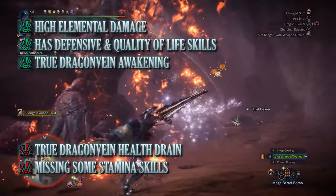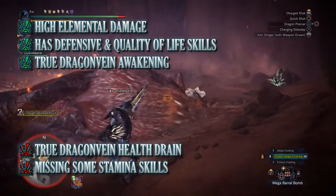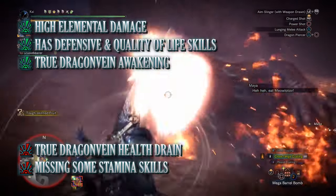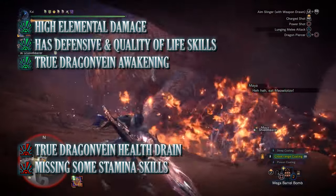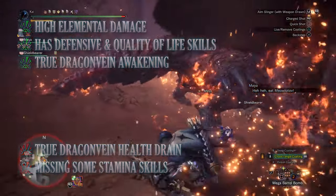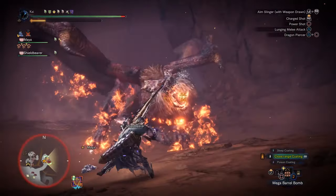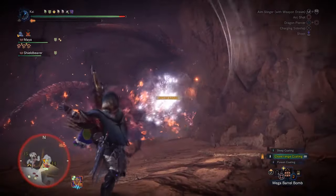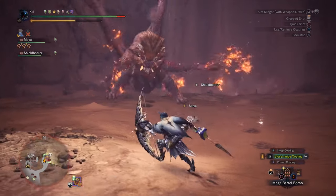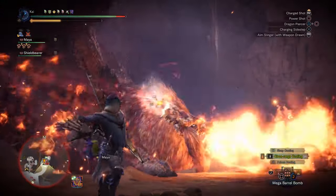So that is the elemental build for the bow. Its biggest pro is its elemental damage output — having a maxed out elemental attack combined with high affinity and the True Dragon Vein Awakening buff means we're able to take down monsters quite quickly so long as we're accounting for their elemental weaknesses. It also has quite a few defensive skills — Evade Window, Health Boost and Blight Resistance add to survivability. Unfortunately there are cons: the biggest is the True Dragon Vein Awakening health drain, which can leave you at risk, though the health regen augmentation helps. The other con is this build is lacking in stamina management — it doesn't have Constitution at level 3 and there's no Stamina Surge, meaning this build needs Dash Juice to work efficiently.